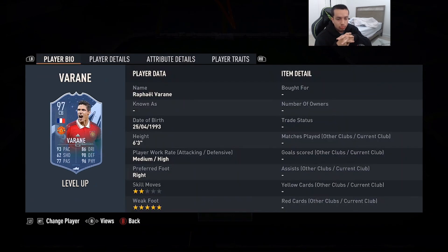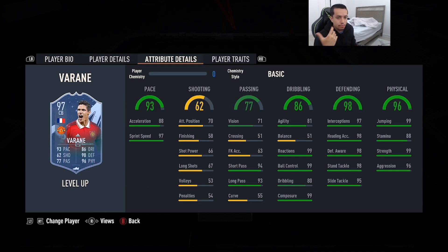Coming in at number 3 is a card that a lot of pros have been using in EA tournaments — 97-rated Level Up Rafael Veron. 6'3, medium/high work rates, right foot, two-star skill moves, five-star weak foot. 93 pace, 77 passing, 86 dribbling, 98 defending, 96 physicality. No defending traits in-game. Five-star weak foot, can pass out the back with ease. Team of the Season Moments Veron was already a problem — now we have a Level Up Veron with maxed-out defending and physicality. An absolute beast of a card.